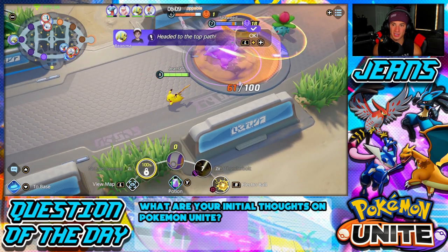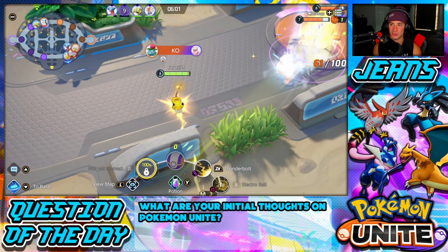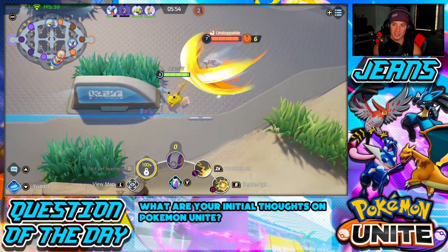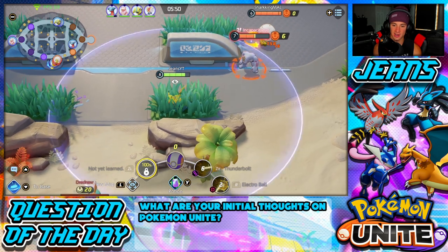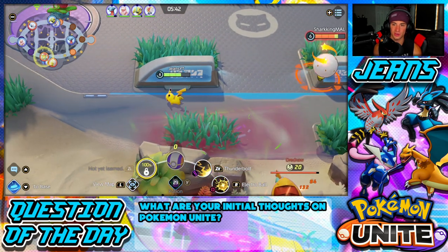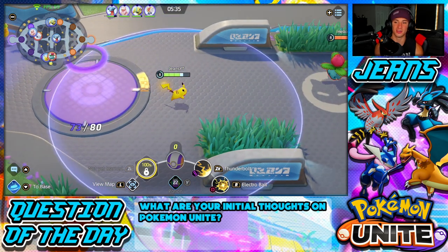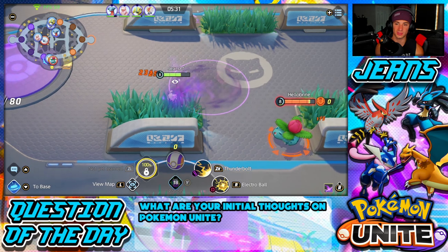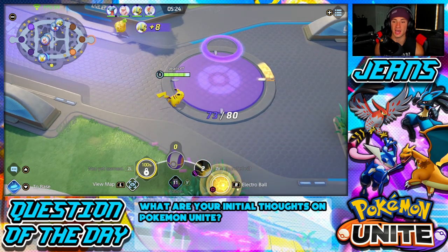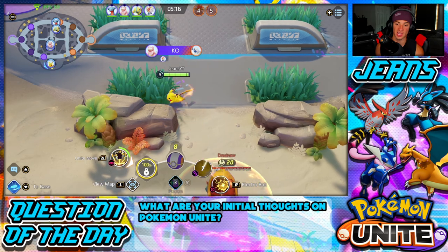A lot going on — Zorua is under a tower. I'm gonna throw this at these guys, stun them, and I actually almost have my Unite Move. Drop the stun bolt — Scizor came in and backed me up, good play. We were able to rock out with some KOs. Let me use my Potion and get some HP. Our team's hopping around teeing off. My HP went down so quick — that Venusaur did something crazy and just came after us. You can chill under tower and get HP back, which is wonderful. If you're struggling, fall back and get some HP.